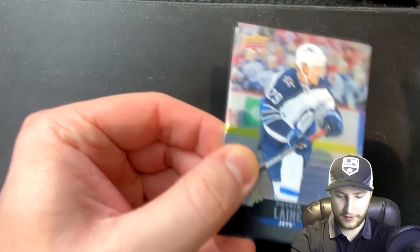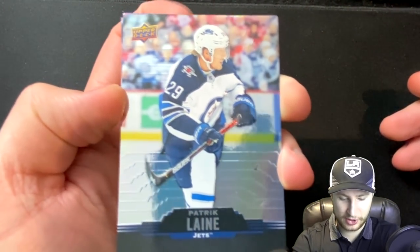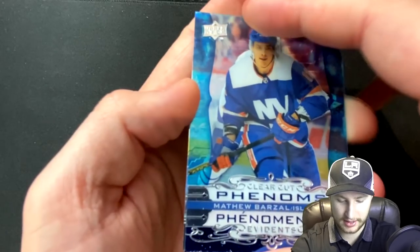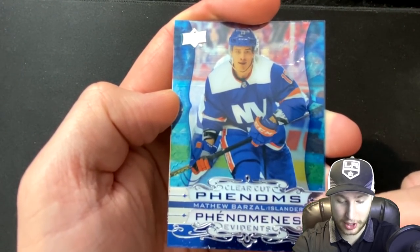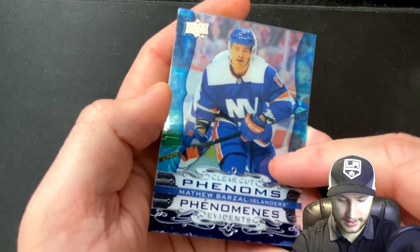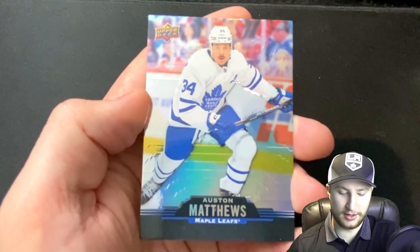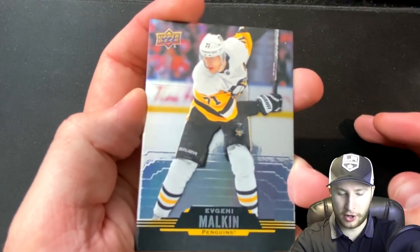Here we go, pack number four or five maybe. We get a Hatrick line, another Jet, and then we're going to get — is that one of the see-through ones? Yeah, it definitely is. We get a Clear Cut Phenoms Matthew Marzal — that is sick, that is awesome. And then our last card is none other than Auston Matthews. Not a big deal.